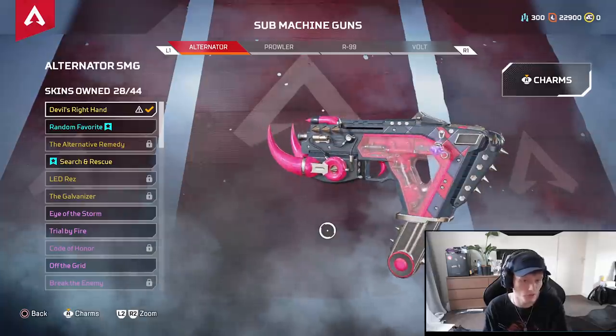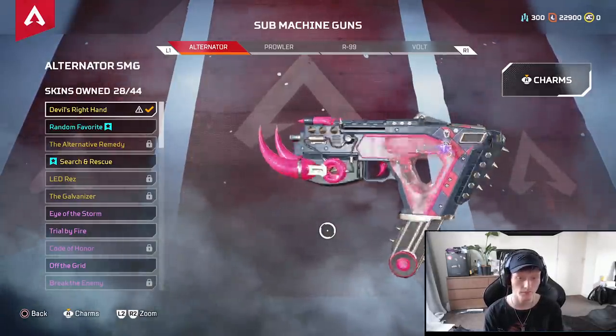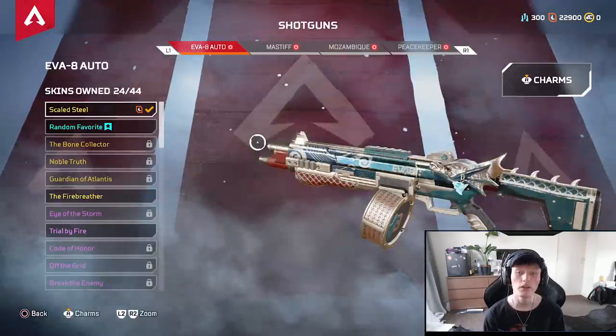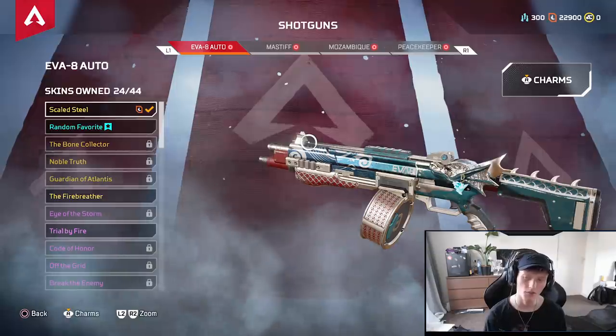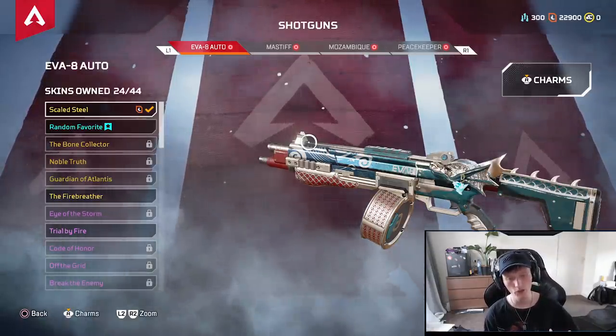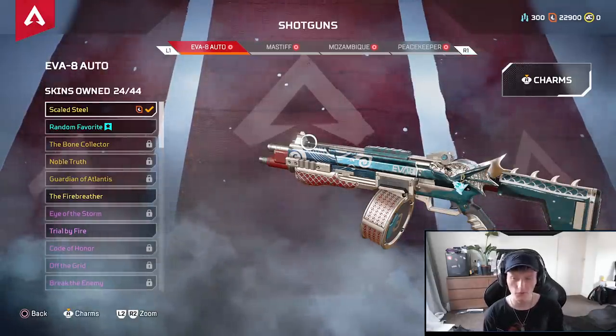Alternator — really just a starting weapon. I'd suggest dropping it mid game; don't use it beyond the early game. Eva-8 — this weapon is interesting. It's only really good with the purple shotgun bolt. If you don't have a purple shotgun bolt, you're kind of screwed — only use it when you have a purple shotgun bolt.